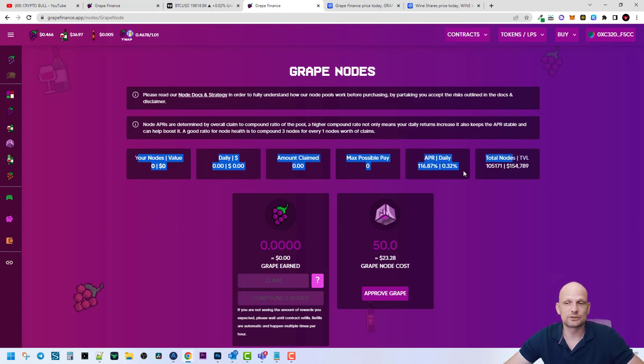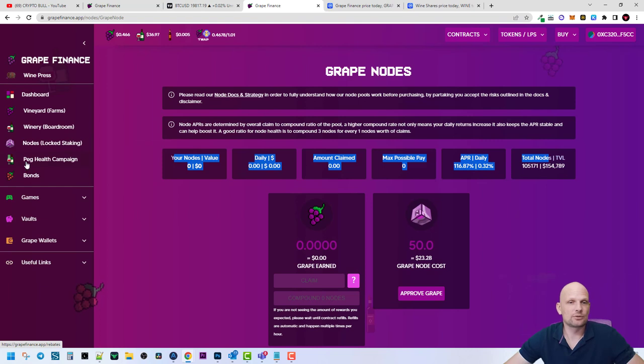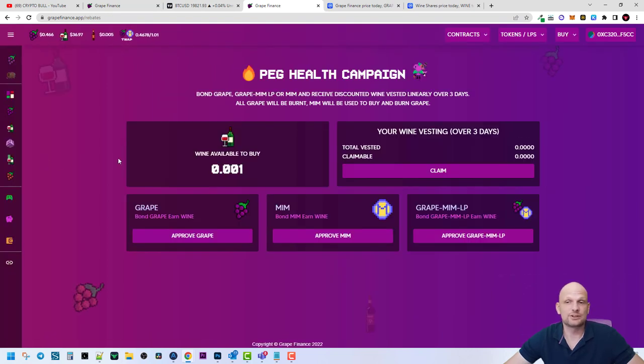Then there is the Peg Health Campaign, where tokens are getting burned. You can read more about this here. As you can see, it involves bonding GRAPE, GRAPE-MIM LP, or MIM and receiving discounted WINE vested linearly over three days. All GRAPEs will be burned.